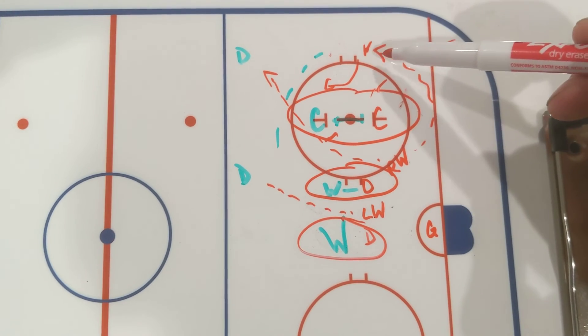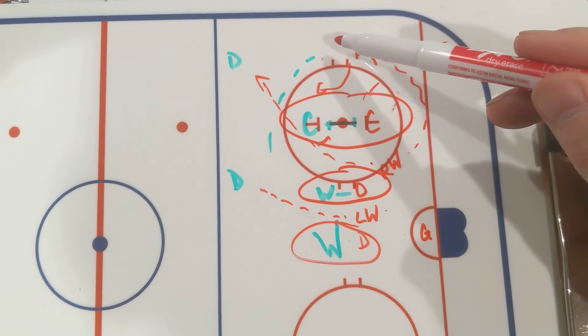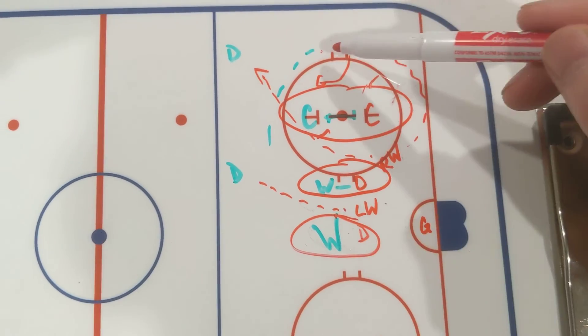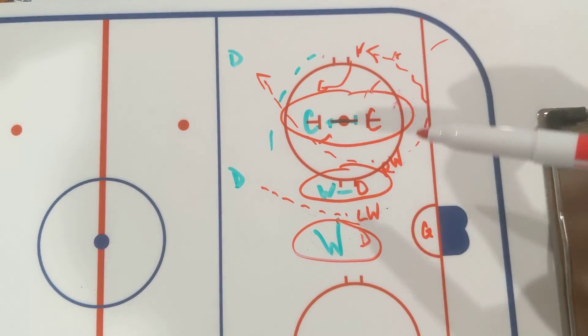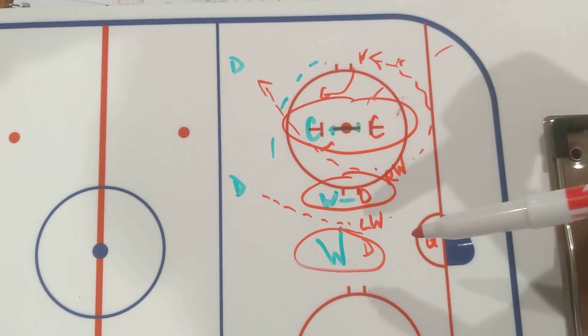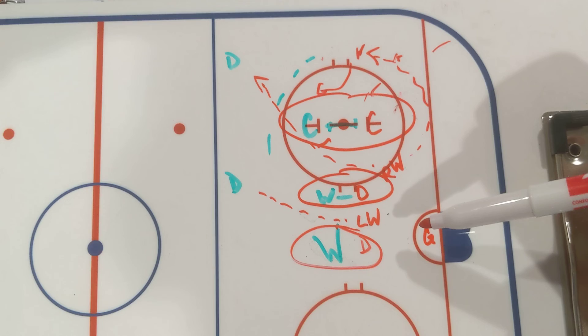So we need to just remember our assignments. This D covers that wing, no matter where she lines up. If she's here, that D still has her. If she's here, this D still has her. Everything else stays the same — everyone's assignments stay the same. You just need to recognize what the other team is doing or where they're standing.